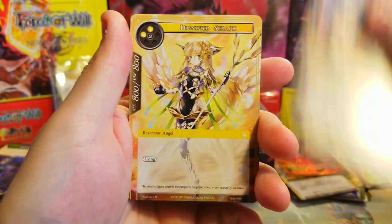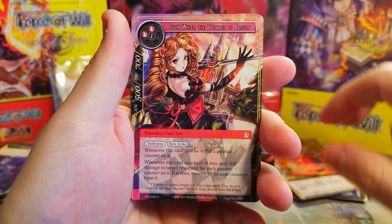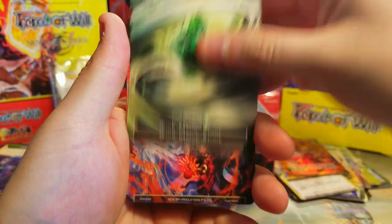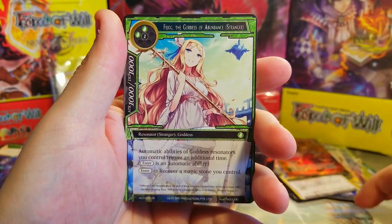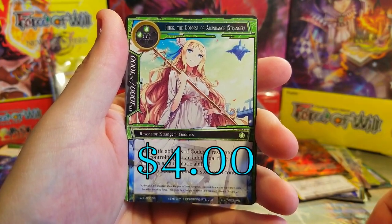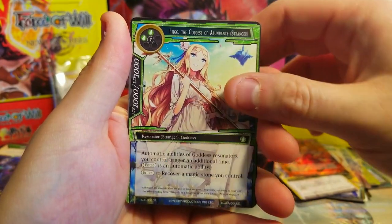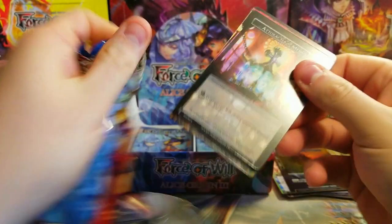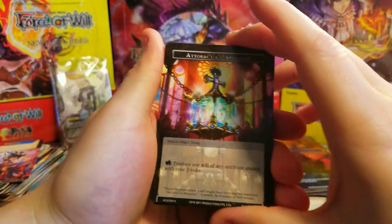Vampire's staff, Alice, cell knight seraph — there's another reprint, we know her from a few sets. Will coin and we got Freya the Goddess of Abundance as our Stranger super rare — very nice.